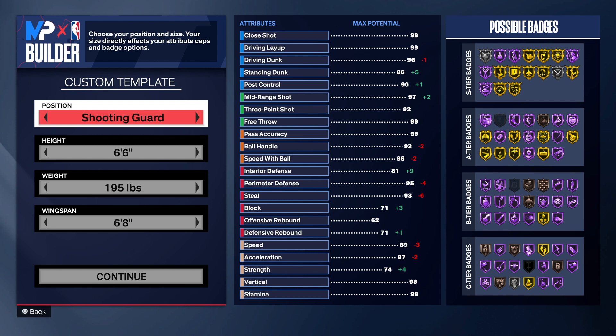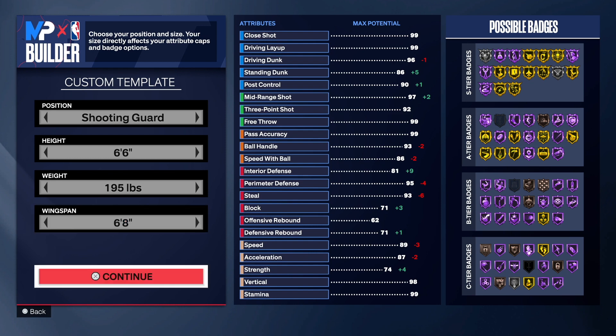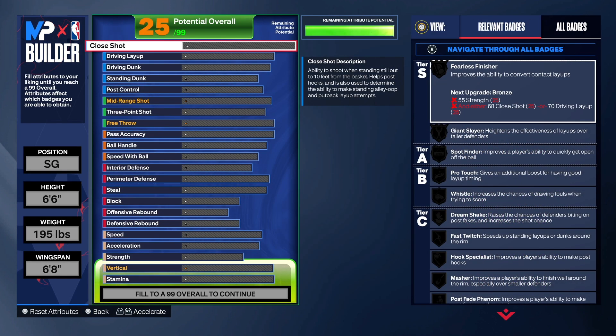We are going with the shooting guard position, six foot six for the height, 195 on the weight, and a six-eight wingspan. Let's get into it. We're going to start with the finishing.